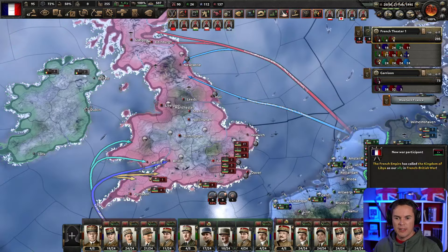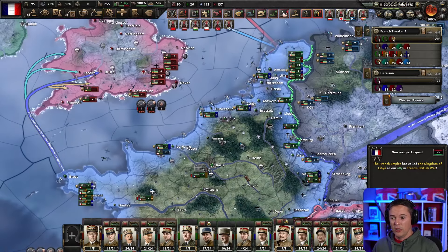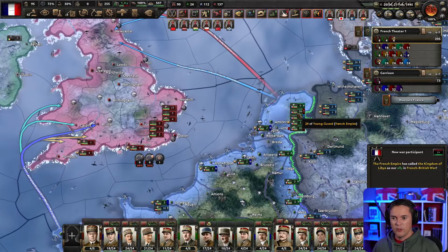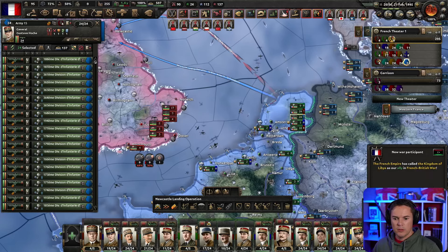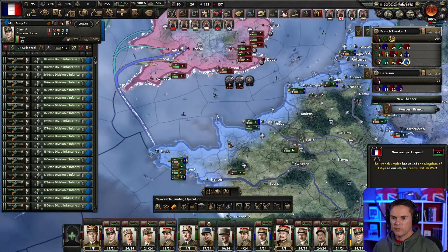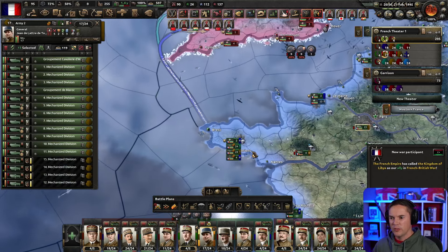I need to make sure I'm sending the right ones over here. We also need to put a load of aircraft over the channel, so that's going to be one of the first jobs — so you and you instantly go. I should have put these guys over here; never mind, I'll railroad them over to Brest, it's fine.